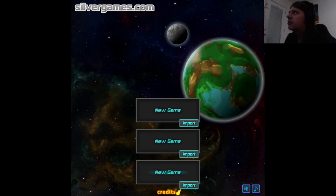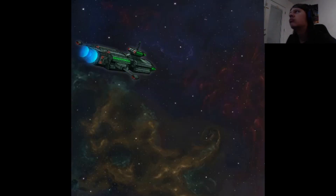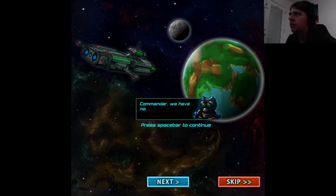Play. Nice little bit of music. Alright, new game. Spaceship. Planet. Commander, we have no energy to jump. Press space to continue.